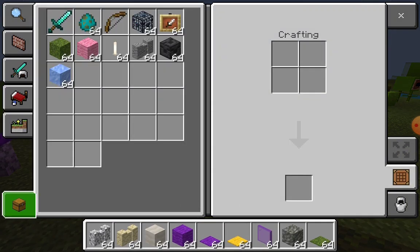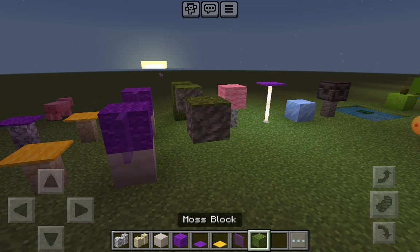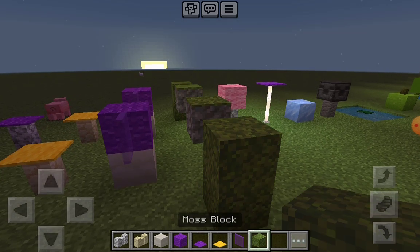If you want the first and two Grave Buster, you're going to take two moss blocks and stack them on top of each other, like that.